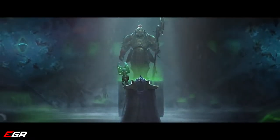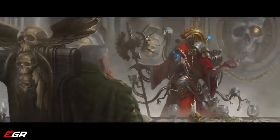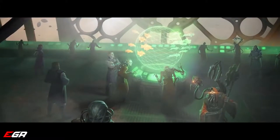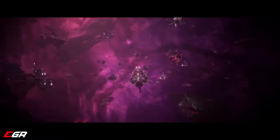Each faction also has a unique narrative arc as they rise to control or decimate the Aegis Ocularis. All three are totally separate, totally new storylines for Warhammer 40,000. They take the galaxy, its heroes, and villains in new, unforeseen directions.